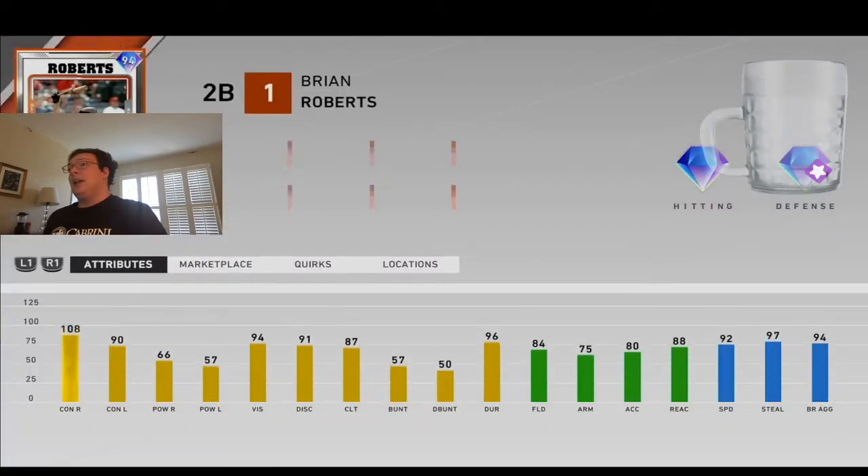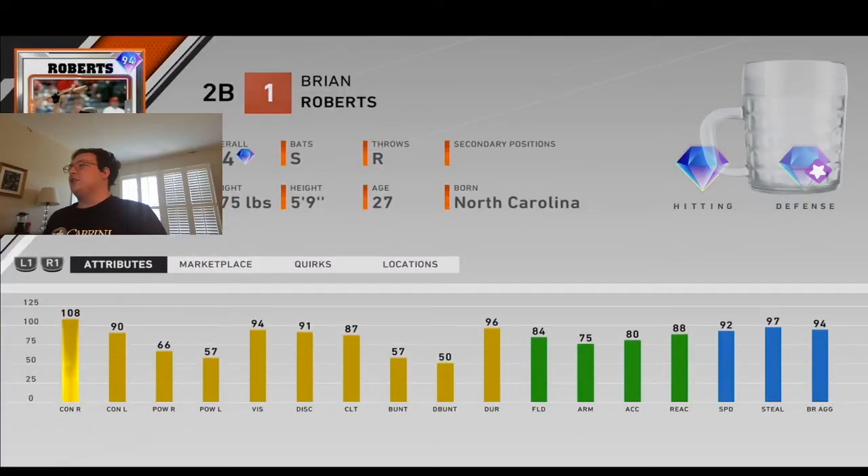I might try out this Brian Roberts card because it has high contact, high speed, and not really good power. But against Brady, it's decent power if he's prestiged.